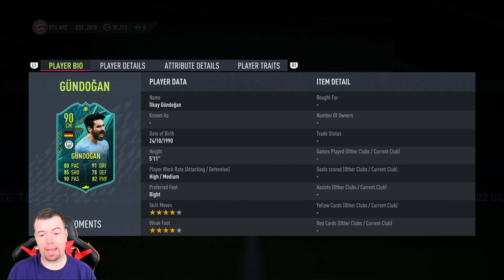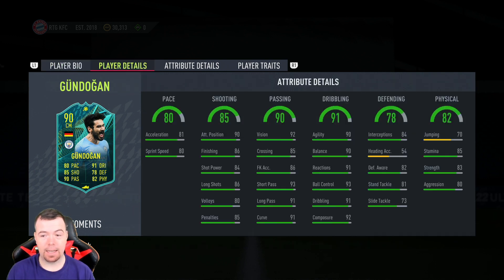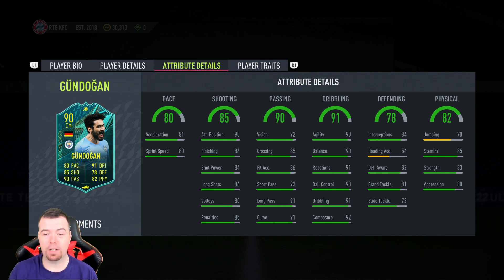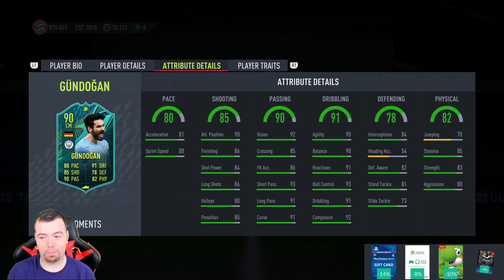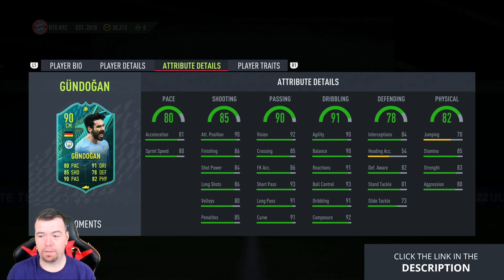He's five foot eleven, high/medium work rates, four-star four-star. Stats: 80 pace, 85 shooting, 90 passing, 91 dribbling, 78 defending, 82 physicality. In-game stats are filth: 81 acceleration, 80 sprint speed, 90 attacking positioning, 86 finishing, 84 shot power, 86 long shots, 80 volleys, 85 penalties, 92 vision, 85 crossing, 86 free kick accuracy, 93 short passing, 91 long passing, 91 curve, 90 agility, 90 balance, 91 reactions, 93 ball control, 91 dribbling, 92 composure. Defending: 84 interceptions, 82 defensive awareness, 81 standing tackle, 73 sliding tackle. Physicality: 70 jumping, 85 stamina, 83 strength, 80 aggression.